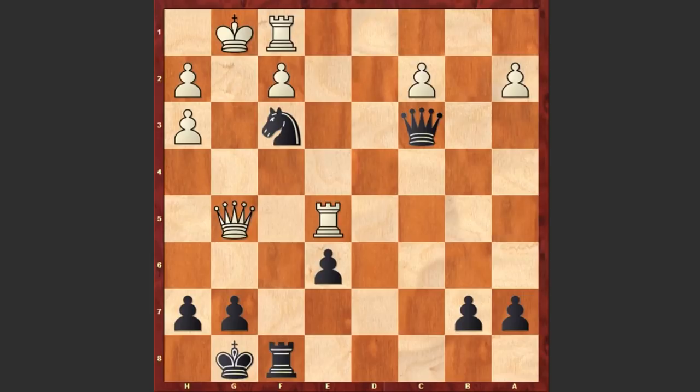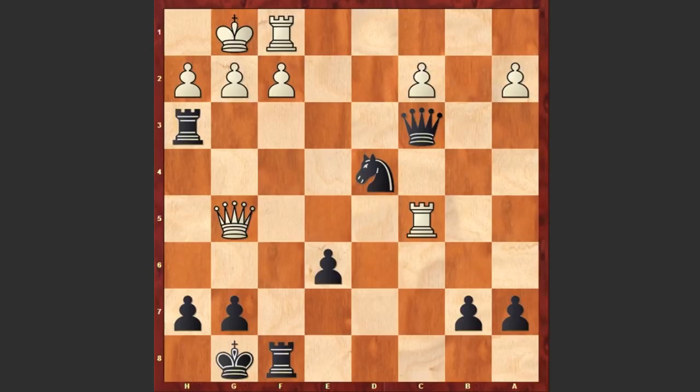After Rxh3 we see Rc5. But in this position Frank Marshall played one of the greatest moves in chess history. If you wish you can pause the video and try to find his next move. Ready? He played Qg3. An absolutely fantastic move. And believe it or not, white resigned. This is truly a powerful move.